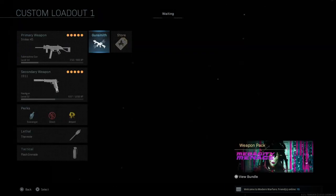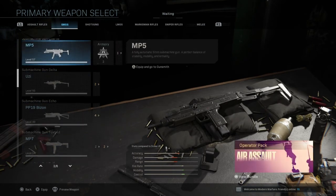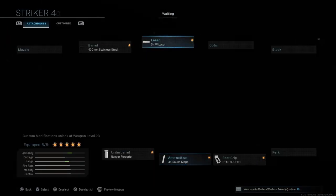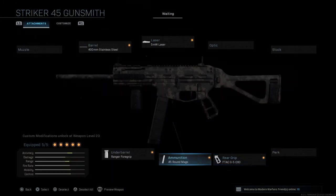The reason I think the Striker can outgun the MP5 is because if you look at the stats, the MP5 has more fire rate, mobility, and control. But with the right attachments, you can give the Striker the mobility and control it needs to outgun the MP5.